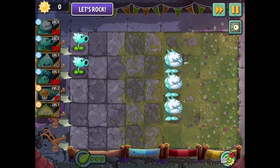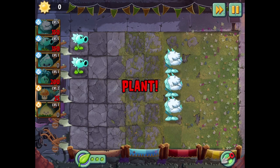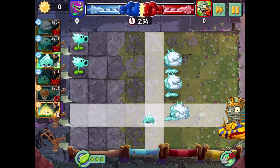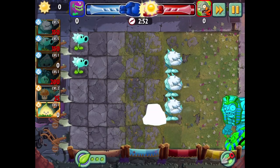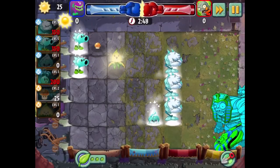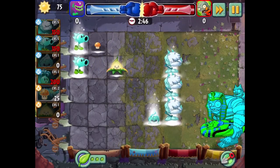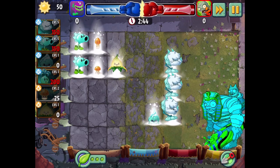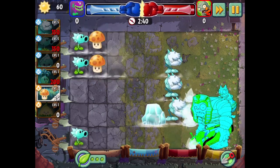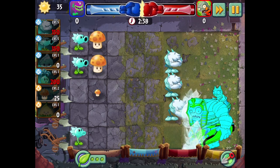I think it was explosion plants that were bruised, but I can't quite remember. At least this time there are no gravestones in the way. We're getting a Gargantuar right away — not what I was expecting. I also never put any sun producers out, so I'm doing this strategy wrong to begin with. Something to keep in mind is that I'm messing everything up. If things don't go well this round, it's not the end of the world.